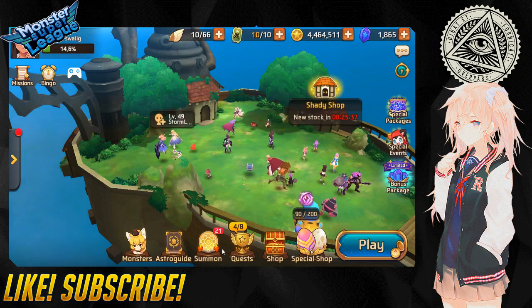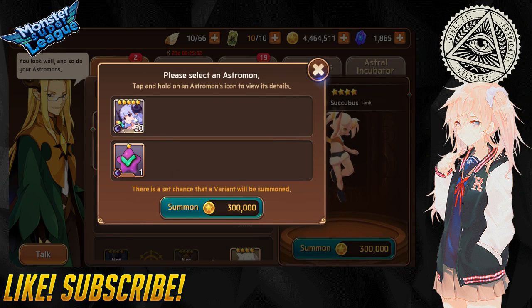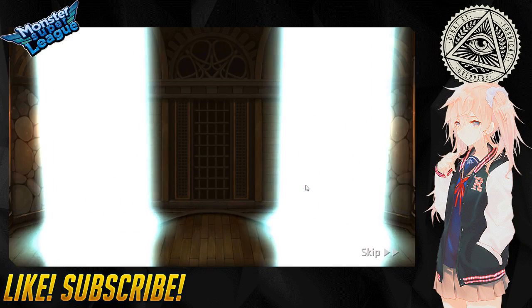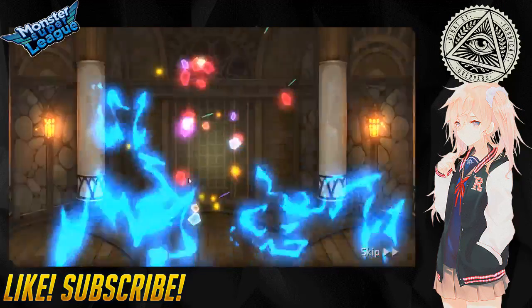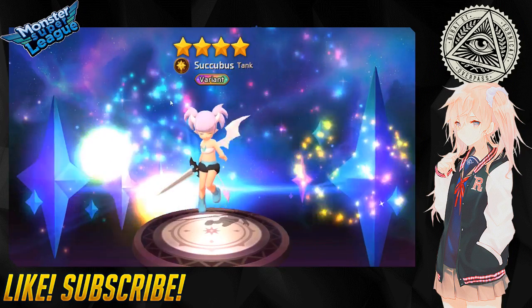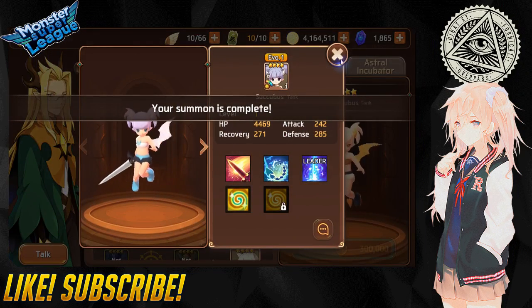Alright, now we're ready to do the fusion for real and we get our light succubus - my new PvP unit plus golem B10 unit. Oh yeah, and this goes hand in hand with the event right now - I get points for fusion. I got a variant succubus, so nice!